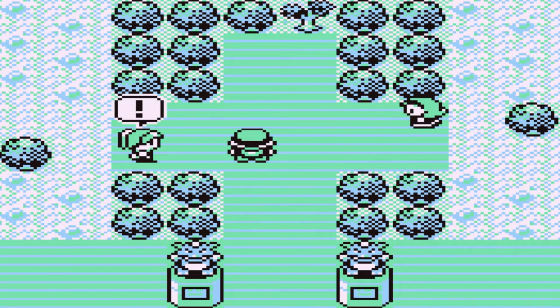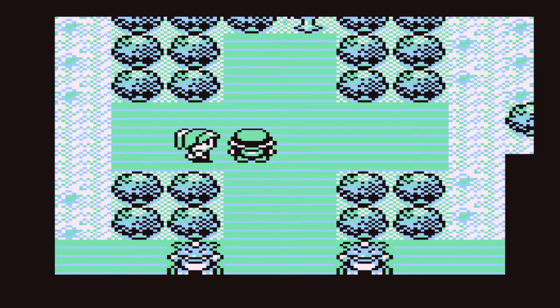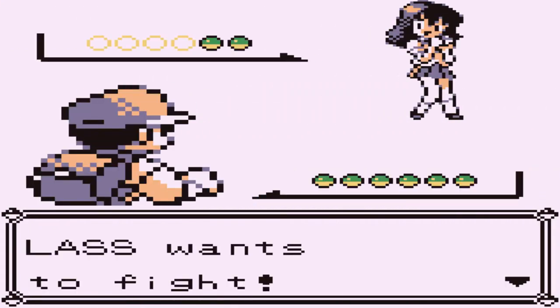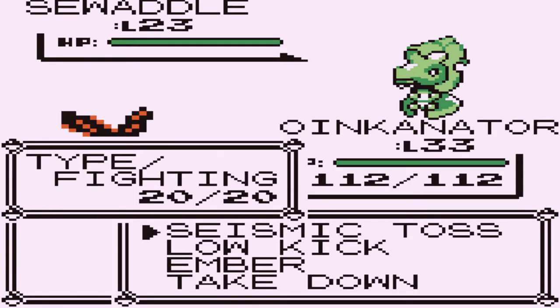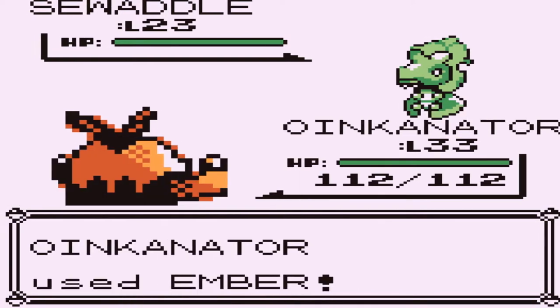Here we are in the Celadon City Gym, and we all know what kind of Pokemon come out here — very simple Pokemon, Grass-type Pokemon. Yeah, those guys right there. So here we go, taking on Lass, and she is coming out with her Swaddle, and Oinkinator — this is like a hunting ground right here for the good old Oinkinator.